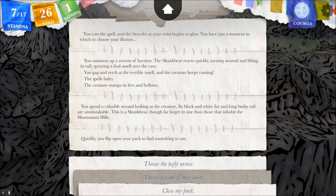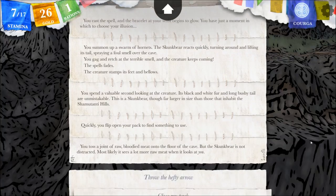So let's throw a joint of raw meat. You toss a joint of raw, bloodied meat onto the floor of the cave. But the skunk bear is not distracted — most likely it sees a lot more raw meat when it looks at you.